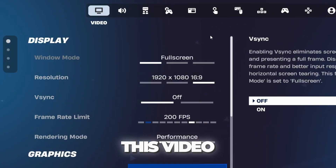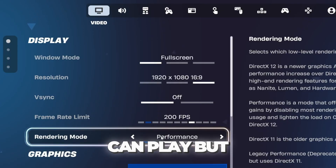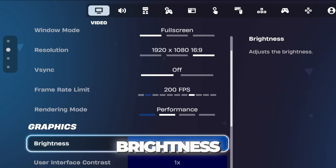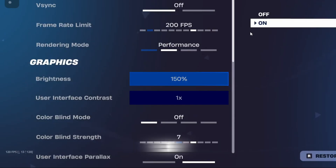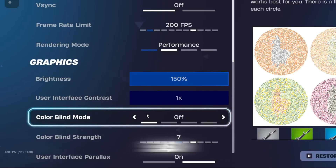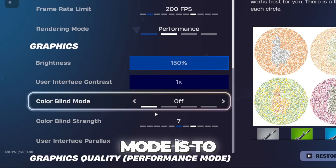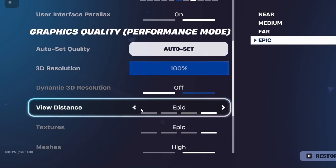Now let's go into the in-game settings for the lowest delay possible. Most of you are watching for the rendering mode recommendation — I'll cover that shortly. For graphics settings, play on the maximum brightness possible, because dark corners can make enemies hard to see. This season, make sure you're playing at 150% brightness. The best colorblind mode is to have it completely off. Turn on User Interface Parallax.